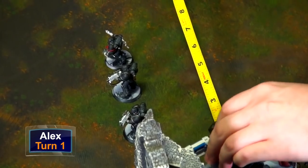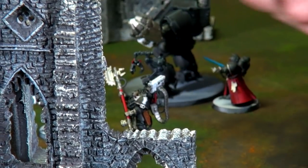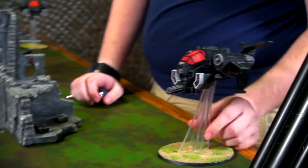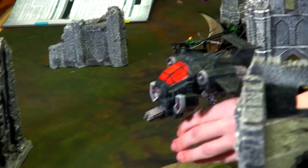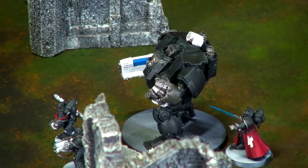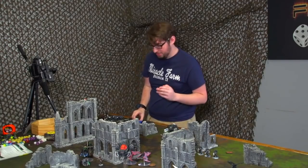For Alex's movement phase, he slides his Redemptor, Iron Father Pharos, and the Librarian sideways out of cover to get line of sight on the incoming vehicles. A squad of Intercessors moves up to get into rapid-fire range and hopefully closer to Pharos, though Alex slightly miscalculates. The two Storm Talons fly to the other side of the field to lay down firepower against the poison weapons shooting at him. Moving to the psychic phase, Alex casts Psysteel Armor on the Redemptor, needing a six — it goes off exactly on a six. Alex is out of range to deny, so the psychic phase ends and they move to shooting.